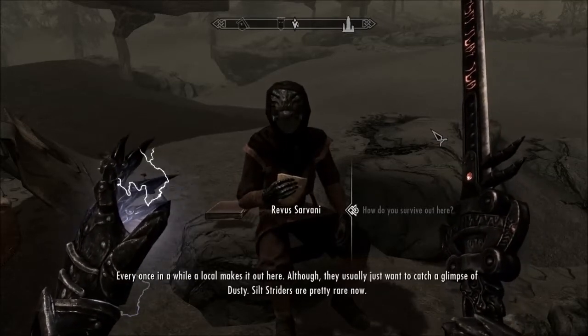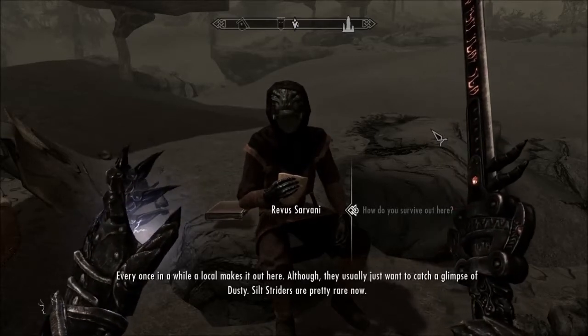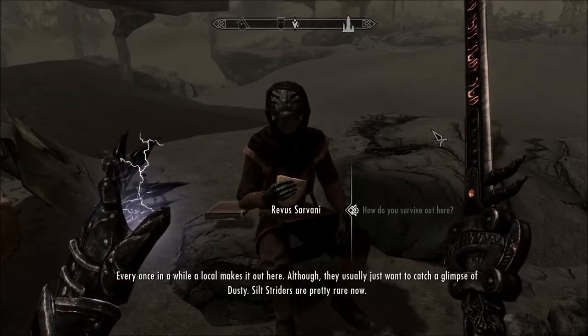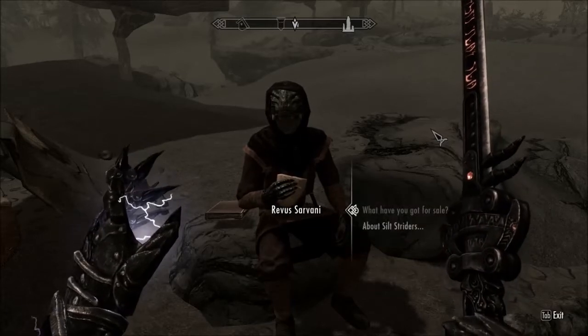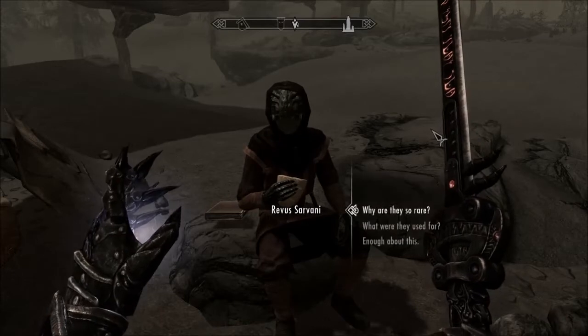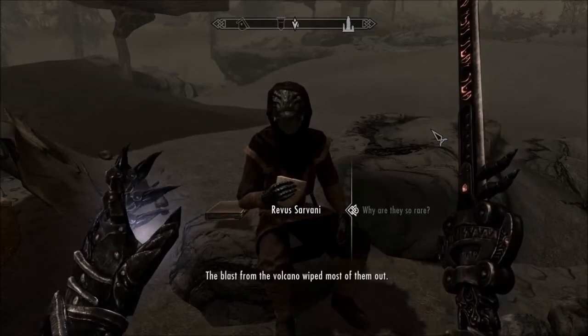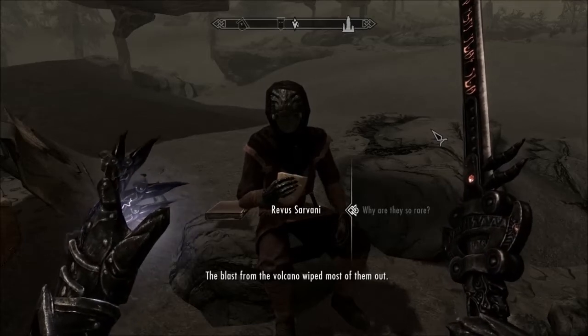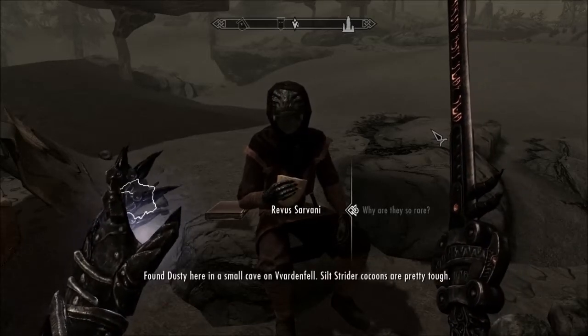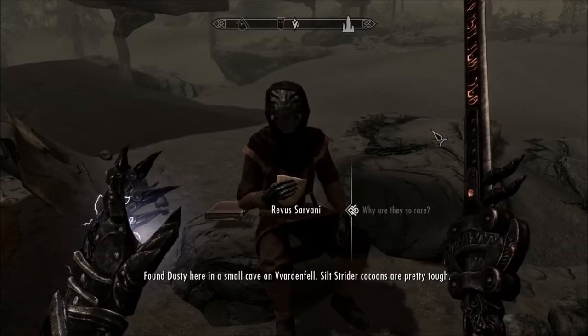Every once in a while a local makes it out here, although they usually just want to catch a glimpse of Dusty. Silt Striders are pretty rare now. How about this — what would you like to know? Why are they so rare? The blasts from the volcano wiped most of them out. Found Dusty here in a small cave on Vvardenfell. Silt Strider cocoons are pretty tough.